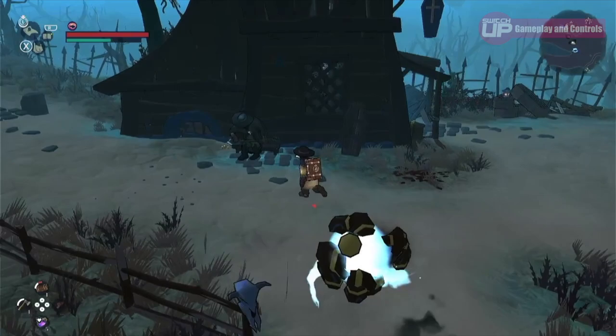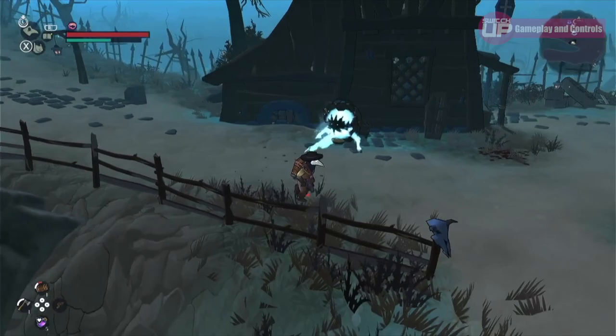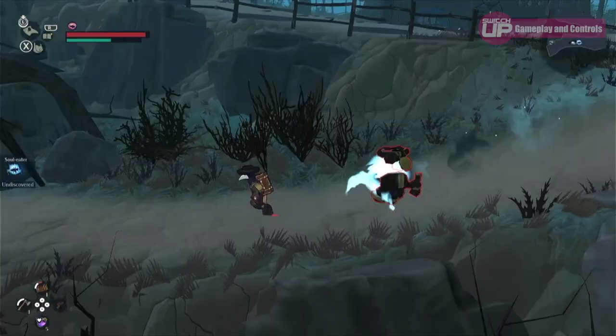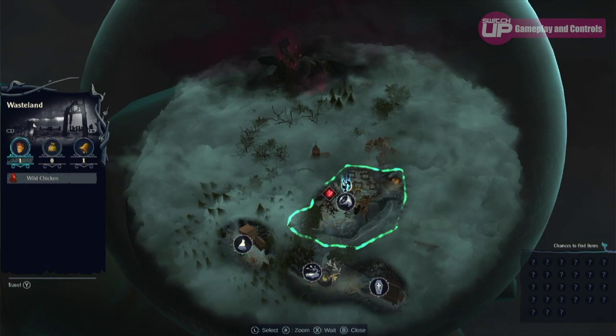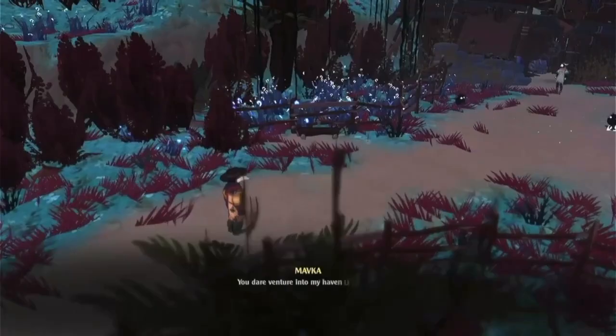The Serpent Rogue is a great mix of exploration, alchemy, and gathering, and it's interesting that there are so many ways that you can play the game. Slightly tedious combat was a small negative, but on the whole gameplay gets 18 out of 20. Controls are intuitive and responsive; the cursor on the world map feels slightly slow, and the weighty feel of the character can lead to a few frustrations in combat, but overall controls get 17 out of 20.